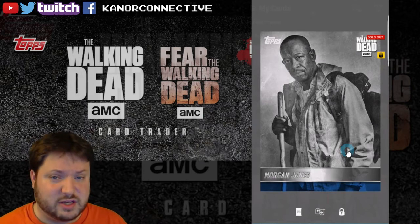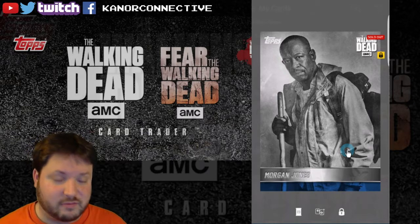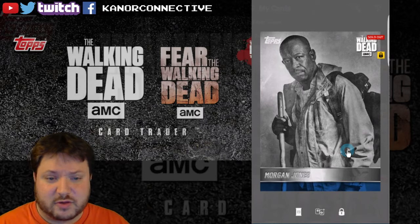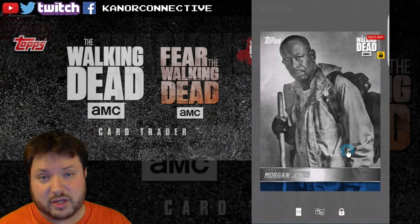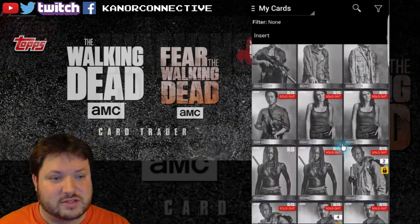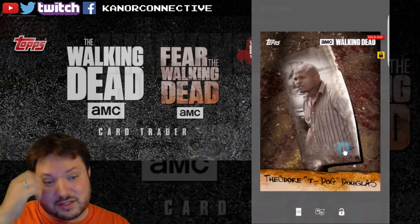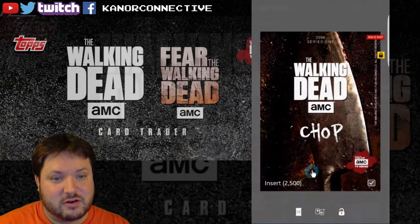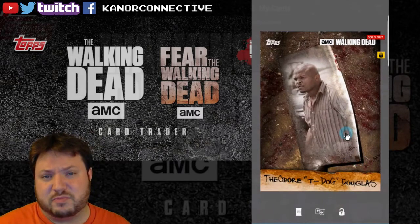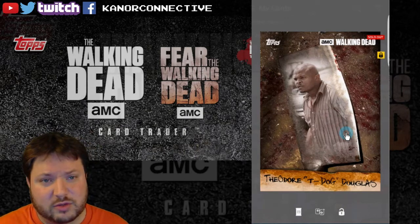For the first card, the keyword is just 'Morgan.' The second card was actually sent in by Zombie Addict — which is awesome! It's part of the Chop series: T-Dog, 2,500 of them, and it's sold out so you can't get it anywhere else. If you're interested in this card just put 'T-Dog' in the comments. So the two keywords this week are Morgan and T-Dog.